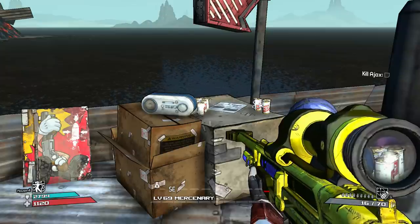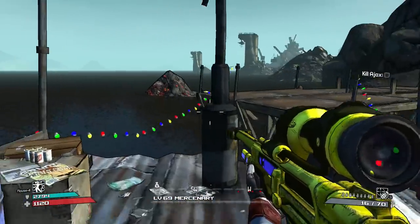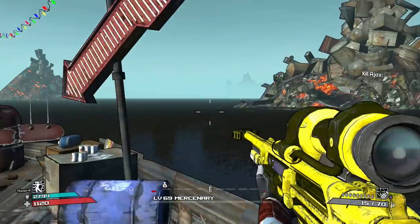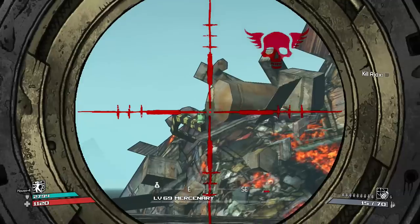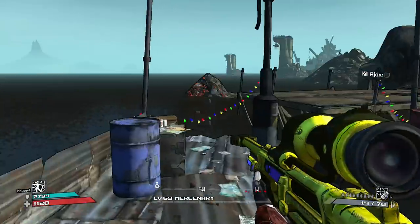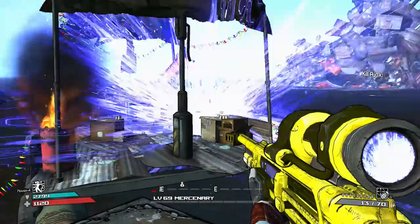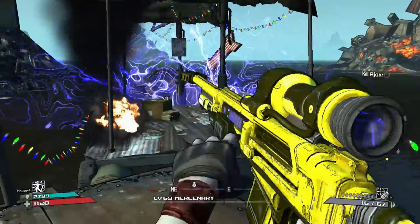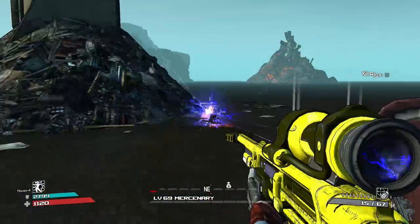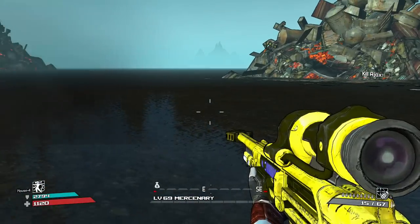The easter egg basically involves shooting barrels in a particular order. You're going to shoot the one behind the boat — that one — and then you have to shoot the green one that is up here. Then you have to shoot the blue one on the boat; you're probably best to get off the boat for that because it can trigger a couple of other ones. Shoot this one and the last one is this red one over here.